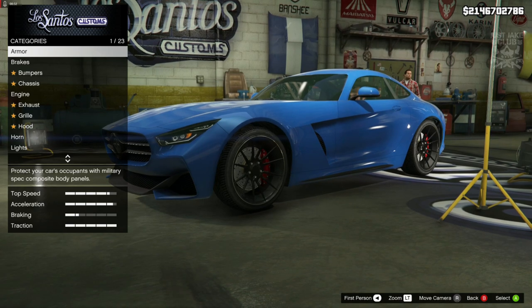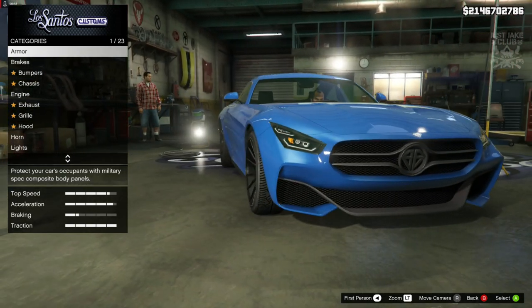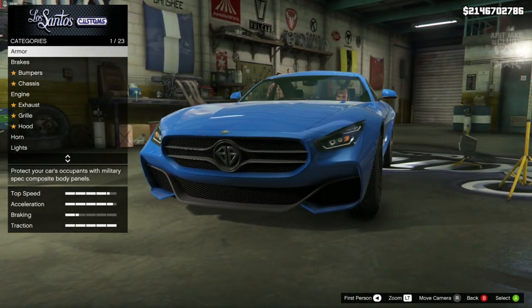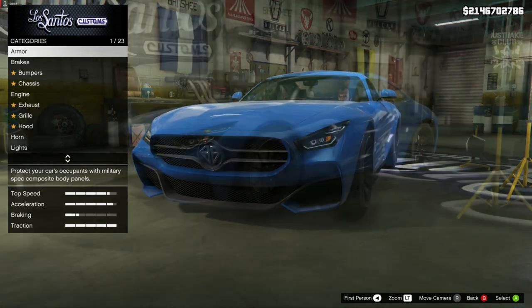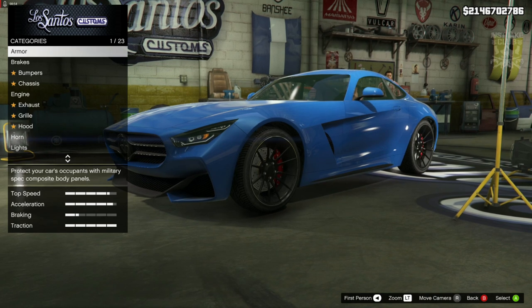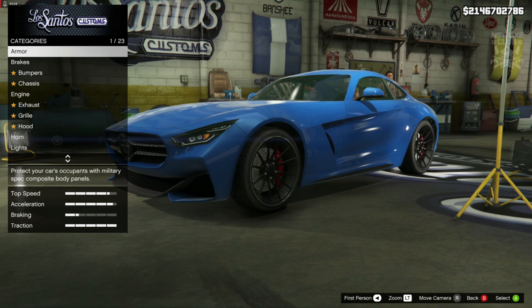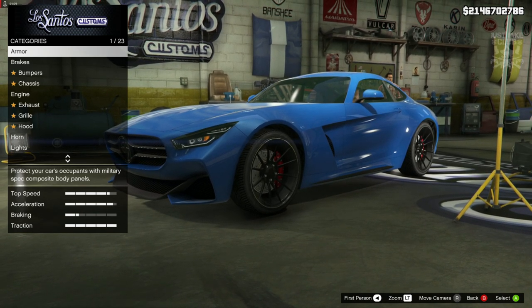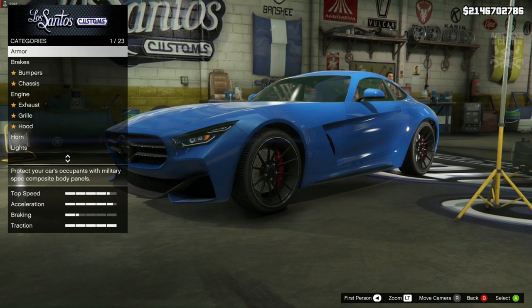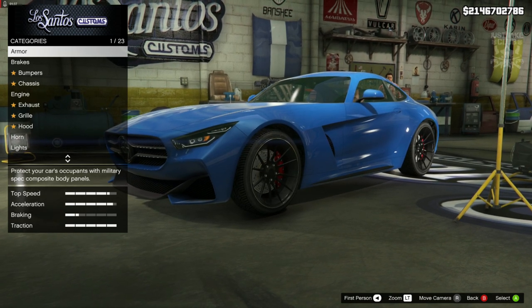As you can see, we are using the Benefactor Schlagen GT for this build and this is going to be pretty simple by the looks of it, because this Schlagen looks really really close to the Mercedes AMG GTS. The base look of it is amazing - it looks so much like the GTS from real life. From the pictures of the AMG GT from real life and from Fate of the Furious, we're not really going to have to do much to this car.